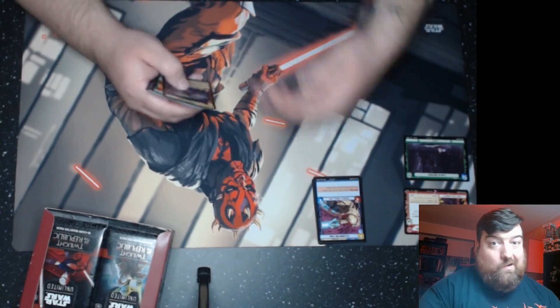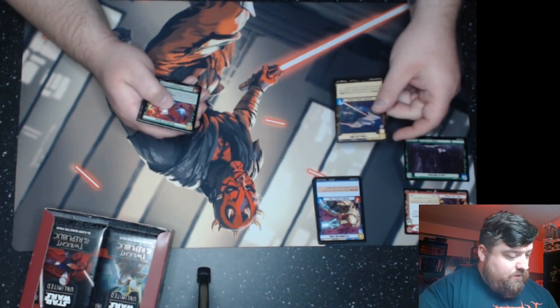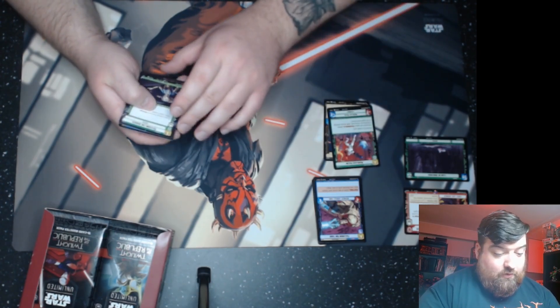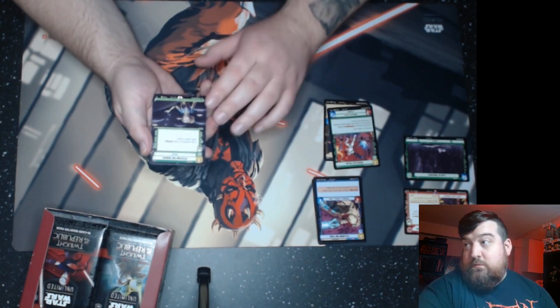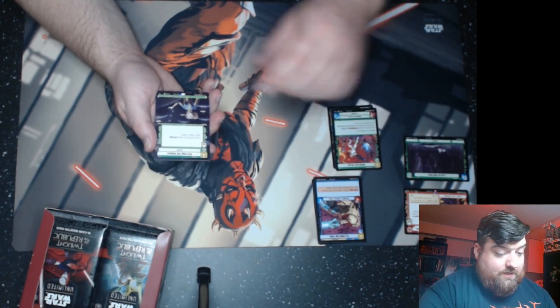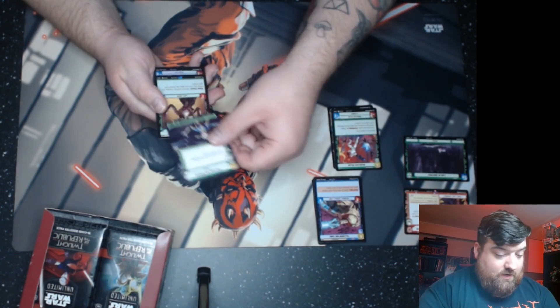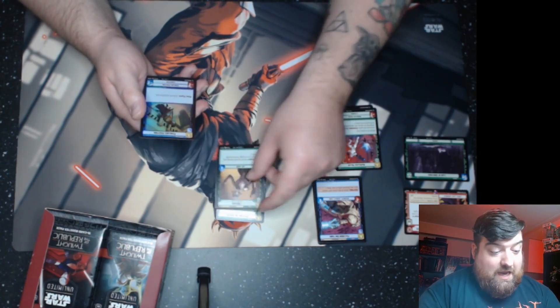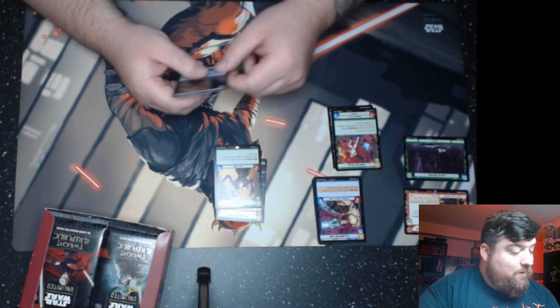We already have a full art rare — Petition to Senate — as one of our uncommon slots being replaced. And a Hu Yang as our other rare, which is pretty good. He's used in the Quinlan Vos deck as well, which is pretty cool. We'll put our foils here as well — I like to separate everything so they all have their own piles and I can sort them out after. I just got an organizer for all my cards.